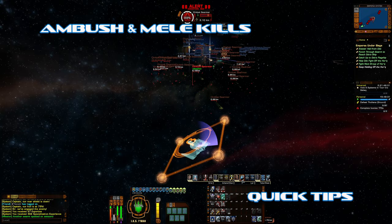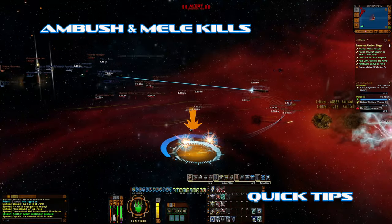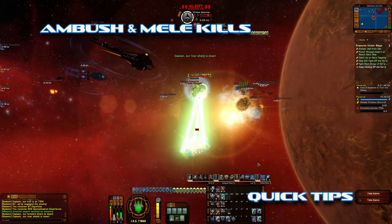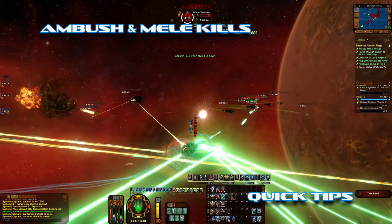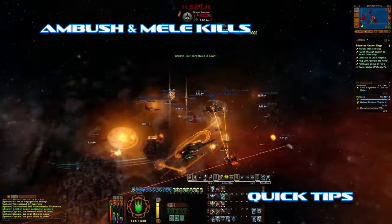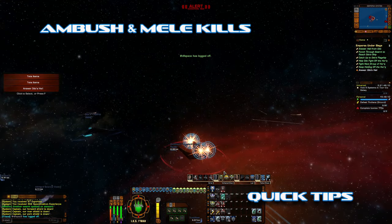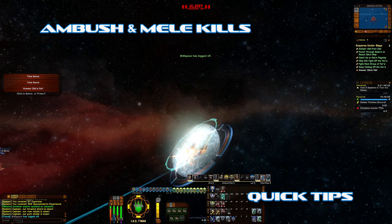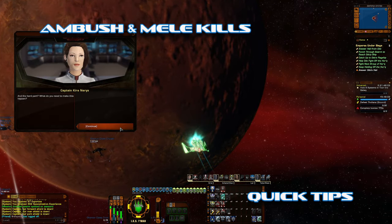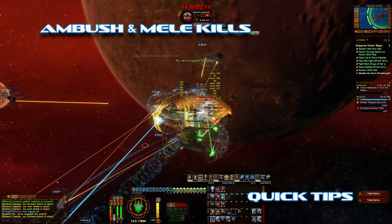She is a bird of prey, so you can track the beam and certain things — mainly science abilities — under cloak. You can also launch torpedoes under cloak, so if you were doing a torpedo build, almost 90% of your kills would count as an ambush kill because you're not actually decloaking to shoot. Now we're going to go to the ground as soon as I take care of this dreadnought.